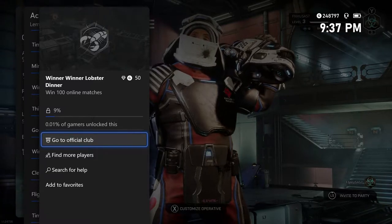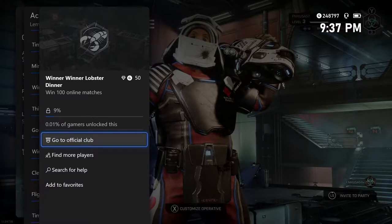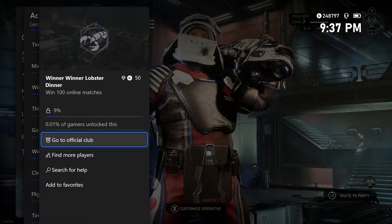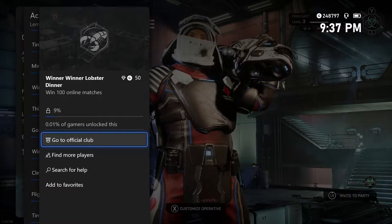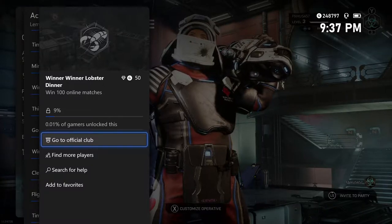Welcome, FNUSA57 here. Once again, I'm back on my Xbox One to bring you yet another guide. In today's video, I will be explaining the technique used to unlock some achievements here on the brand new game Lemnis Gate, which is available for PC and Xbox and is included as part of your Game Pass Ultimate or Game Pass subscription.